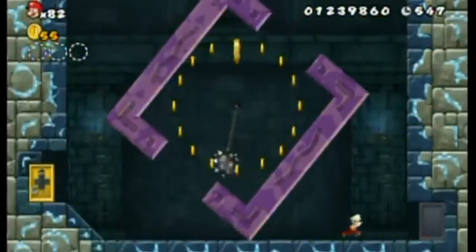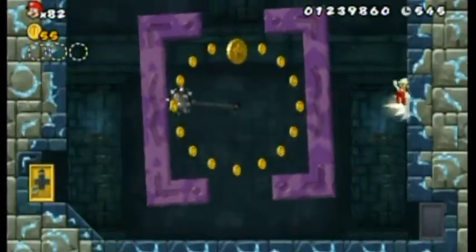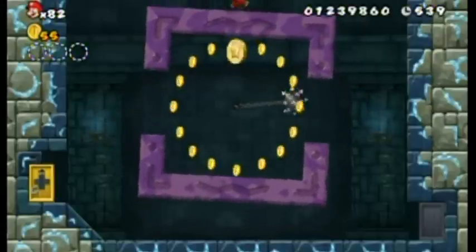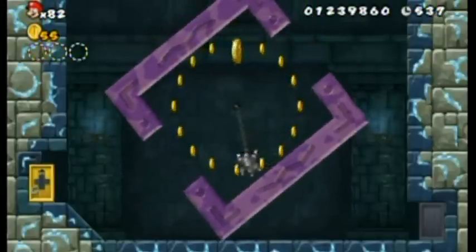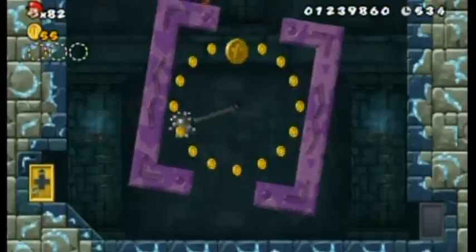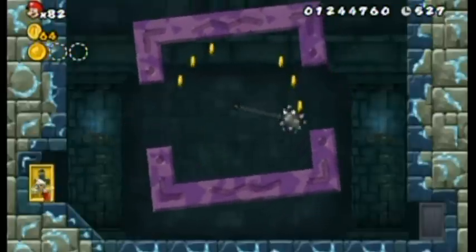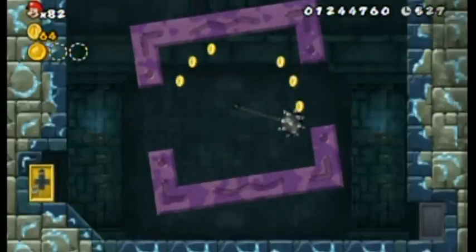Ooh, spike ball combined with flippy platform. Must get coin. Must collect them all — gotta catch them all! I'm getting a little bit crazy here for the star coins, but I want that 100%, baby. That's coin number one of the fortress, and you exit all the way up here.